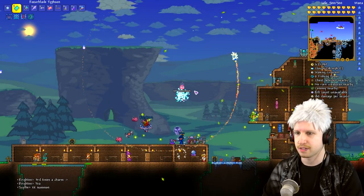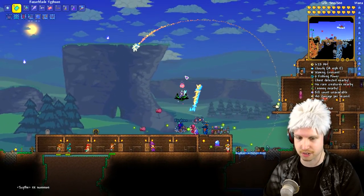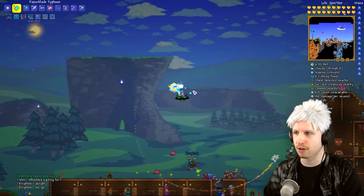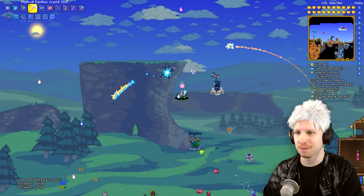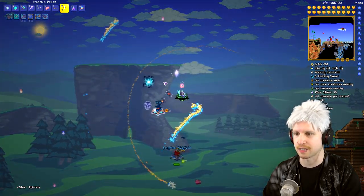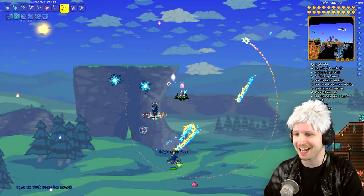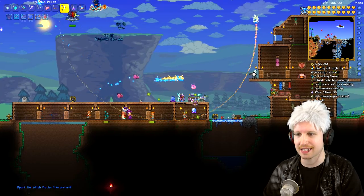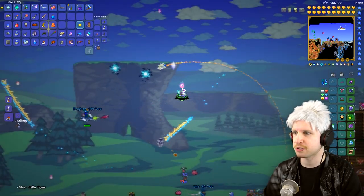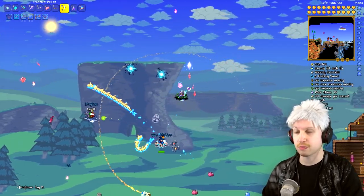Alright, summon it — we got this. The nurse is still pretty safe down there, surprisingly. We keep forgetting our summons keep despawning, so that's less DPS on the Moon Lord. There's too much going on on the screen — I can't see anything. Let's recast all these, get ourselves the bigger dragon. We'll check our mana potions and try doing this one more time.